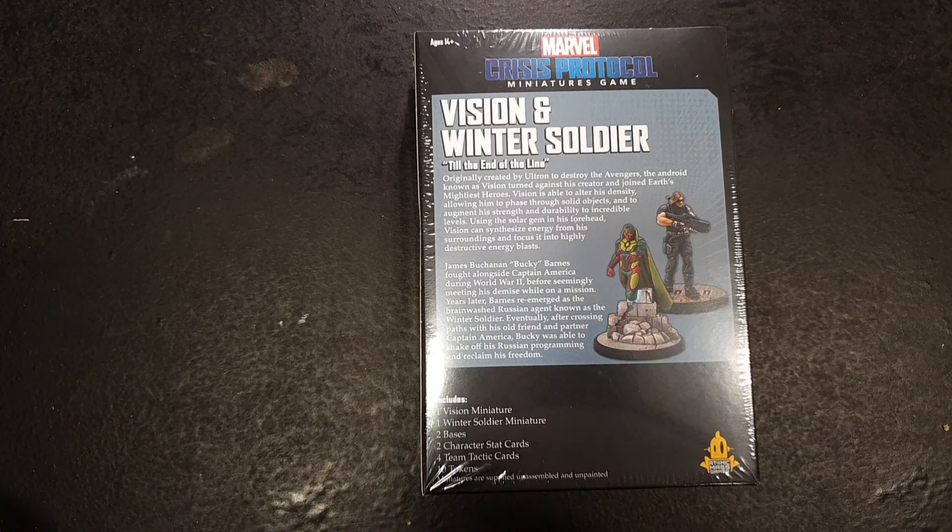Alright, so we just leave that there. We get our obligatory piece of blank cardboard. We get our little goodie bag with our miniatures in, and our bag with all our tokens and cards in. And then the obligatory 'read this first' sheet, which also includes our assembly guide for the models.